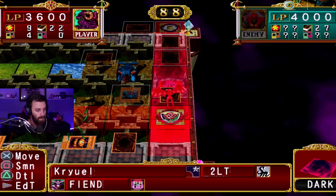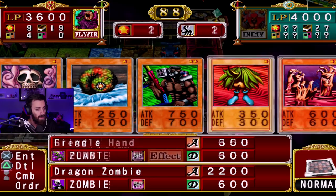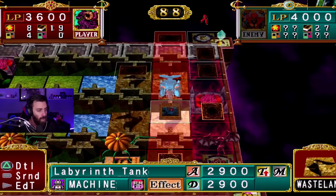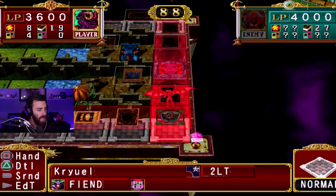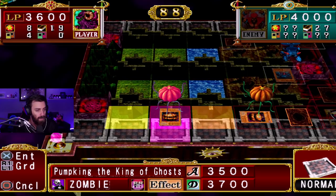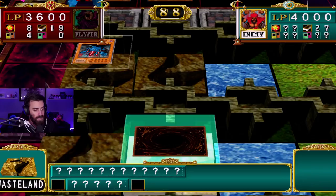I don't see a way out of this unless we draw something. We can make another Pumpkin King, but I don't know how much that's gonna matter right now because we're gonna be cornered the entire time. Unless we draw something to buff this guy, it's gonna be really hard. I'm gonna have to start moving around. And on our turn — let's see what this Labyrinth Tank does.